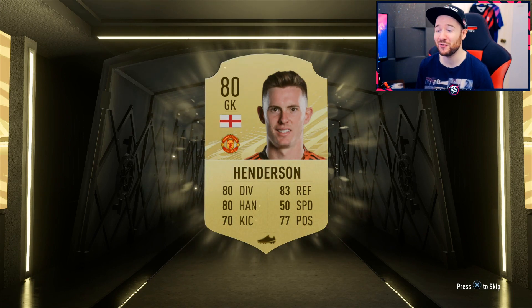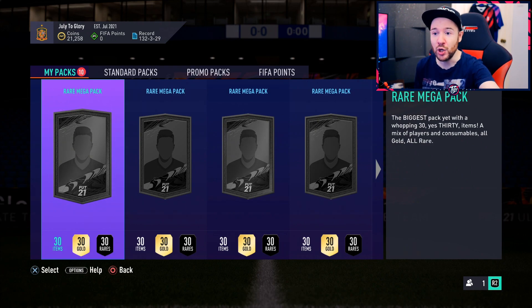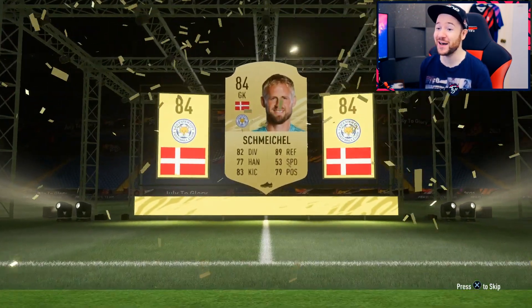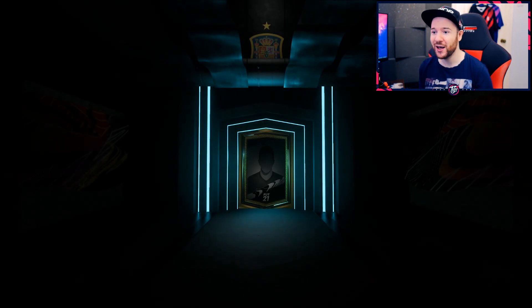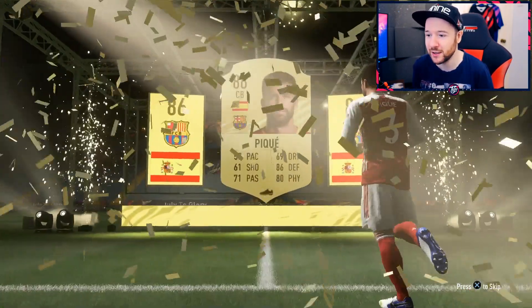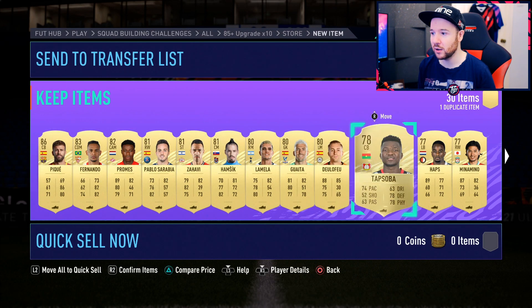Henderson - is he good enough to get chemistry to Luke Shaw? That's a perfect pool. One more from the 48, four chances to make me happy. Informs are just so valuable right now, minimum 30,000 coins. Another keeper - Schmeichel! My prayers are being answered. We also have Celso, we've got Matip. That Schmeichel is a nice pull, but can I have a walkout? No special version? We'll accept it - it's PK all-time great, he's still class. Debatable 86.